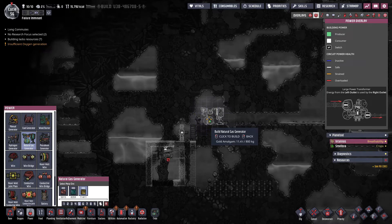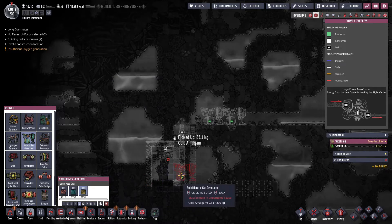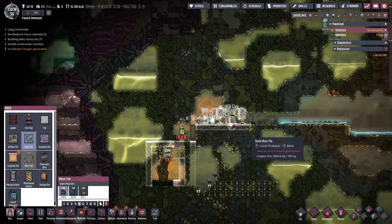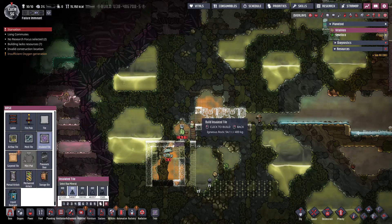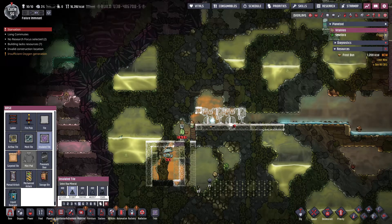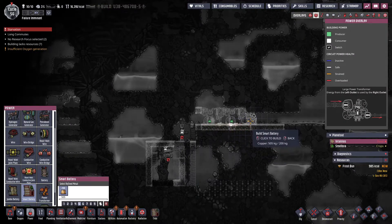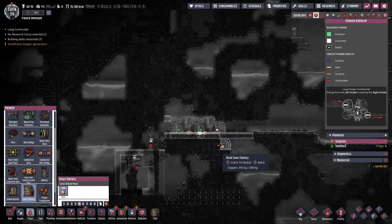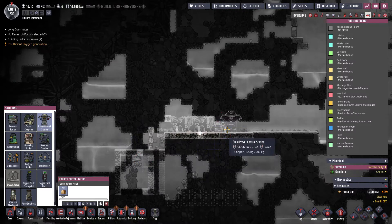We're going to put a door there so we can put two of them - we're going to do two for now. We're going to need a mesh tile floor for all of the liquid to drip out. We're going to need our battery so that they won't run if we don't need to draw power. And then we're going to need a power control station.